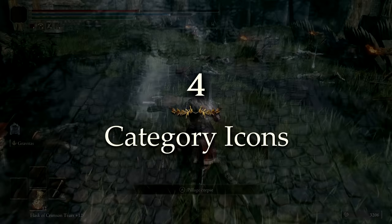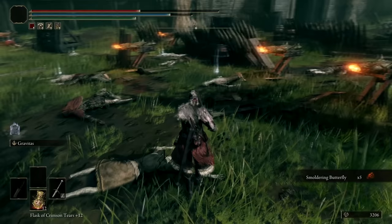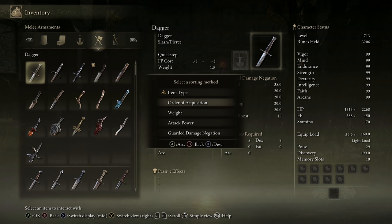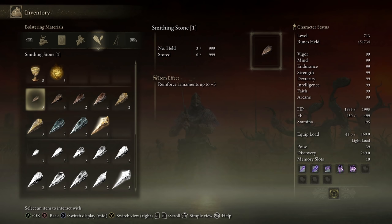And when you do pick up an item, take note of this icon. This tells you which category of your inventory that item just went into, which will make it way easier to figure out what you just picked up. Another great way to review your recent loot is to press L3 on the inventory menu — this will let you sort in order of acquisition and look over all the items that you recently looted at the bottom.